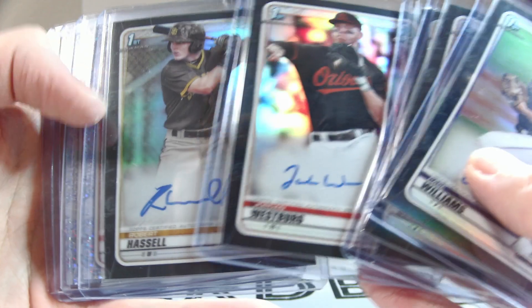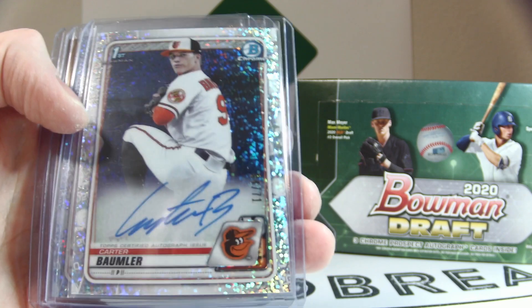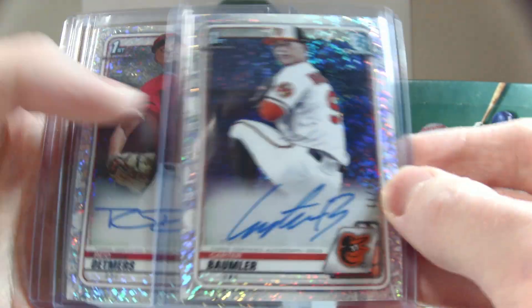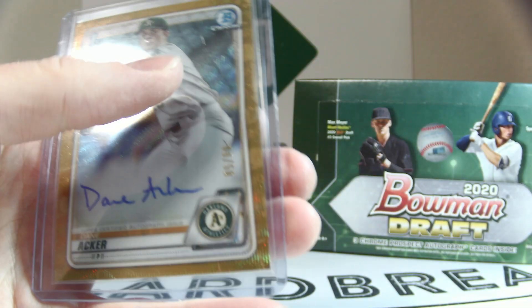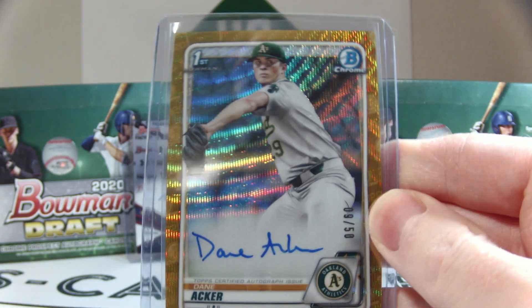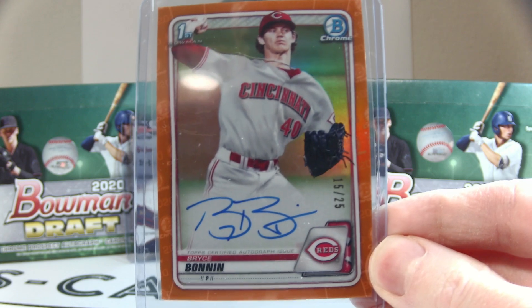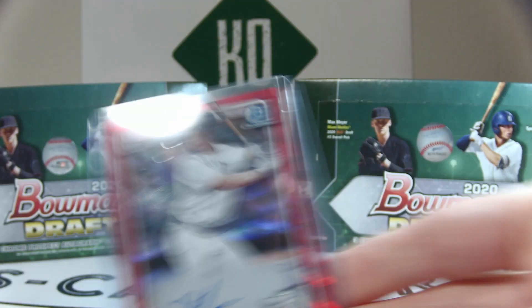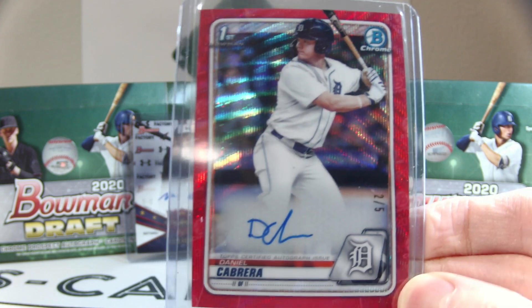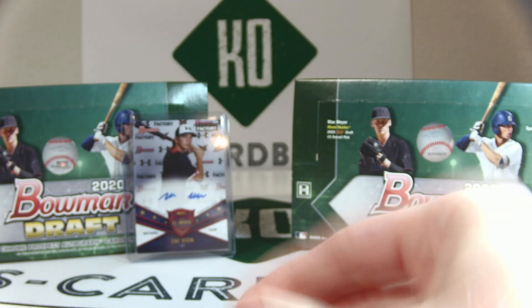Jordan Westberg out of 75, Robert Hassell out of 75 — a very nice hit. Out of 71, two sparkle autos: Carter Baumler and Reed Detmers. Gold wave auto: Dane Acker is our lone gold wave. Bryce Bonin orange out of 25, numbered 15 out of 25. We also have a red wave auto — Daniel Cabrera, 2 out of 5.